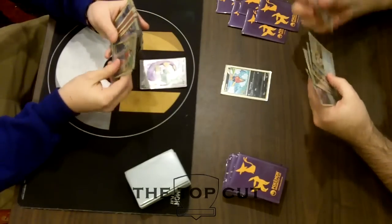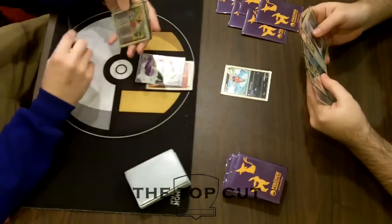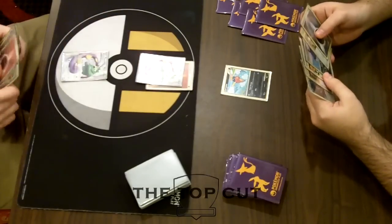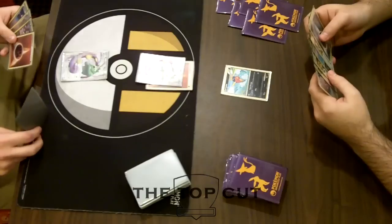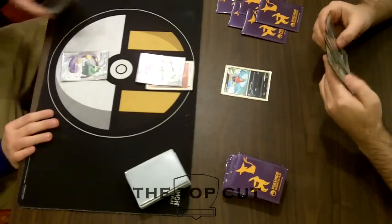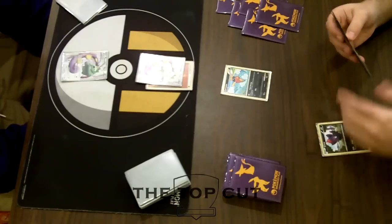Kyle starts off with a Tornadus, which is his ideal starter. He wants to get that turn-2 80 going off. Going first, he's going to be able to do it before AJ evolves any of his evolution lines. We'll see him play down a second Tornadus, and he has plenty of draw in his hand. AJ's hand is 6 cards right now, so he can Copycat for a pretty sizable amount — that's probably his biggest opportunity for a Copycat.